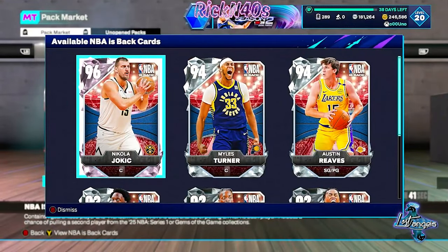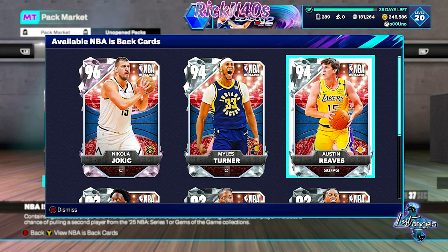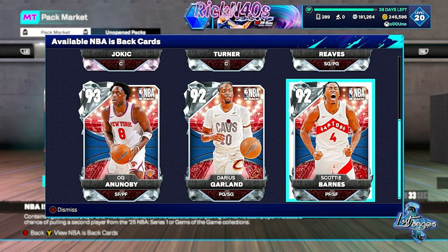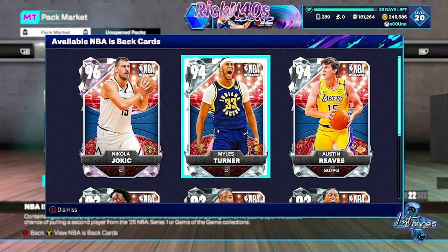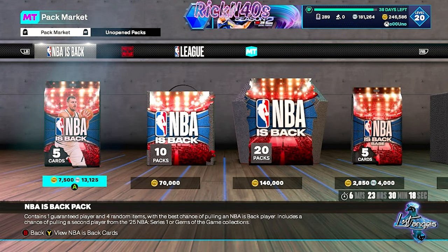Jokic is here and he's accompanied by Miles Turner at center, Austin Reeves, OG Anannobi, Darius Garland, and Scotty Barnes — those are all the cards in this pack drop. We have five diamonds and a pink diamond Nikola Jokic. Look at that facial hair on Jokic. We should be able to pop these cards out and see the stats right from this menu.